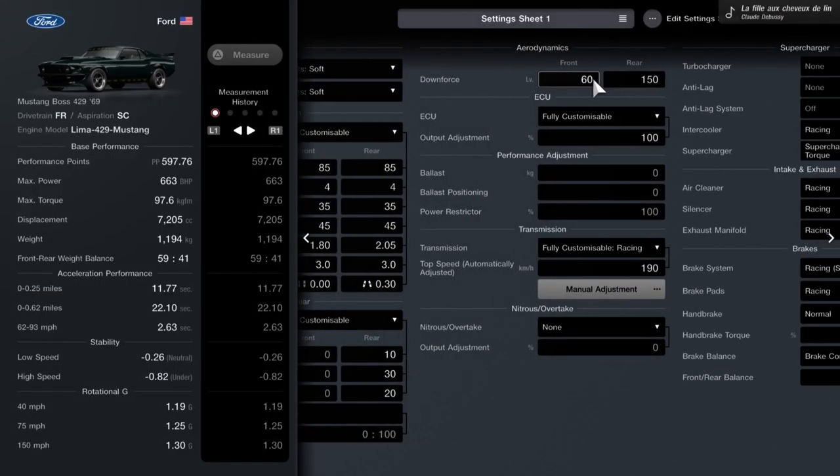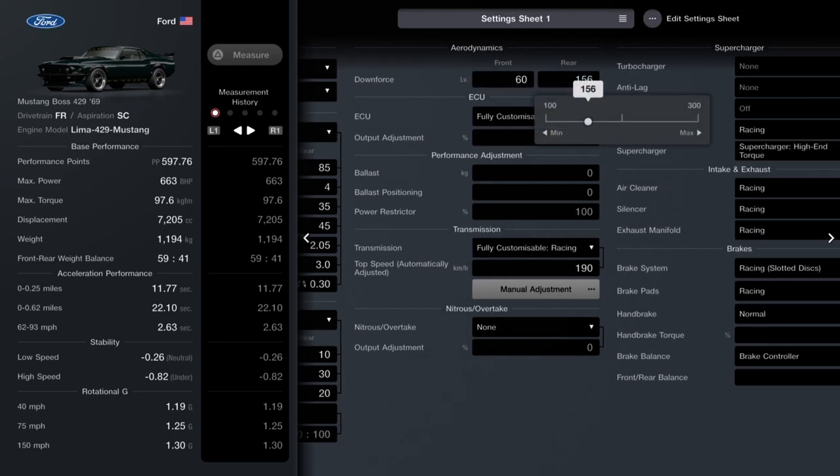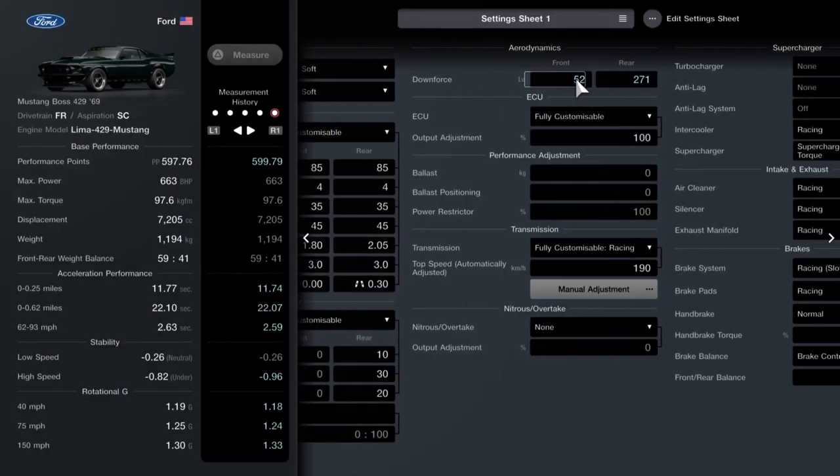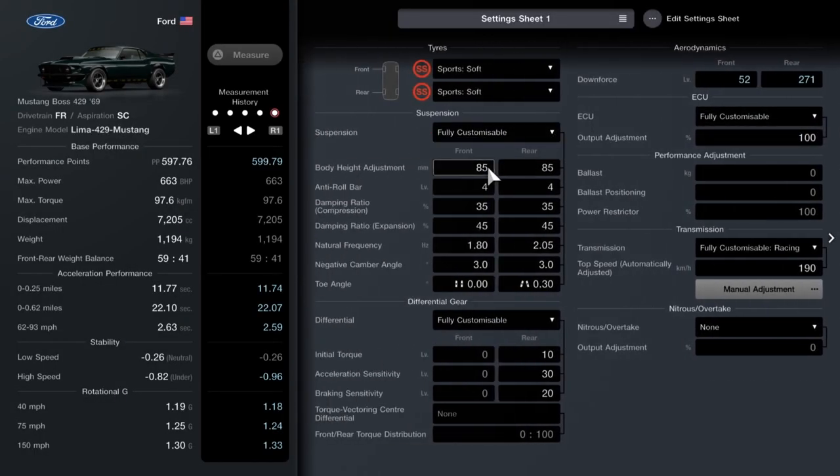As mentioned, Sport Soft tires. Next up is downforce — set the front to 52 and the rear to 271. This will give you good stability in those high-speed corners, particularly turns three and four. Now to the suspension: on the front ride height you want 100, and on the rear 180.